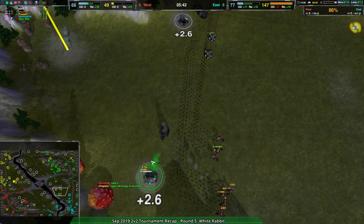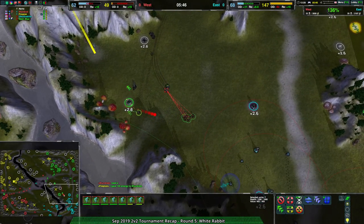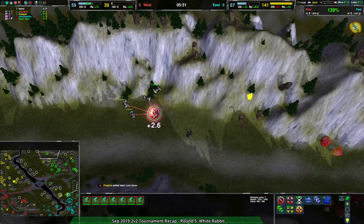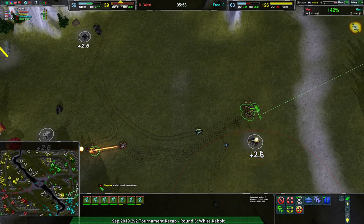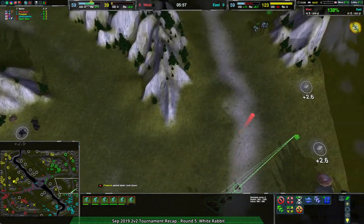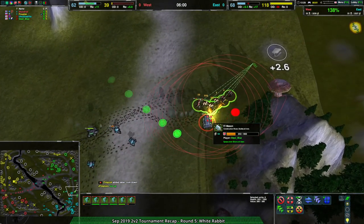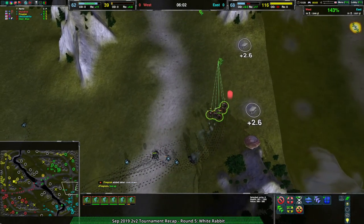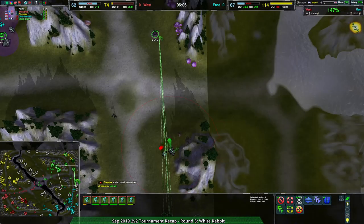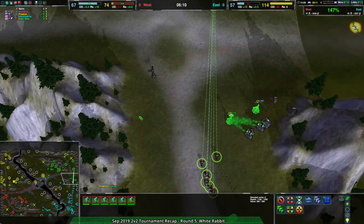Nice raid coming here. This is where center control is really coming into play — we're seeing the Glaives able to come in, start taking out Metal Extractors, start taking out Masons. Same with these Locusts. Having lost center control, Steel Blue and Ultra Godzilla are having a hell of a time actually maintaining their presence on the map. Steel Blue and Ultra Godzilla are going for a bit of a counterattack, but unfortunately they have to deal with these Glaives in the back lines, which are causing a lot of problems.